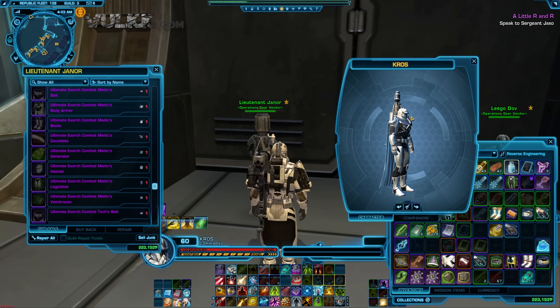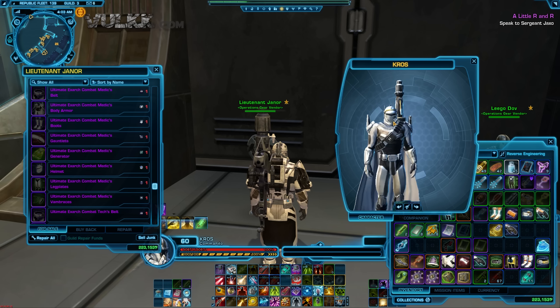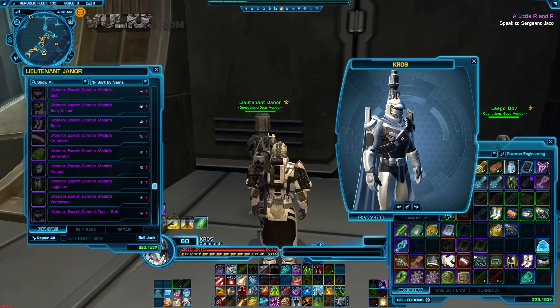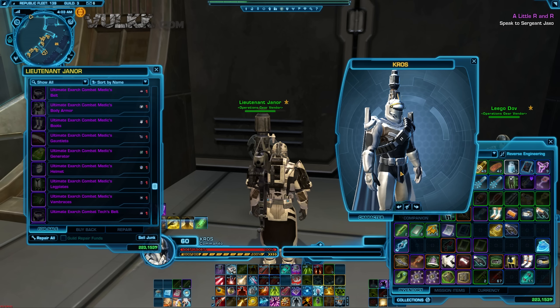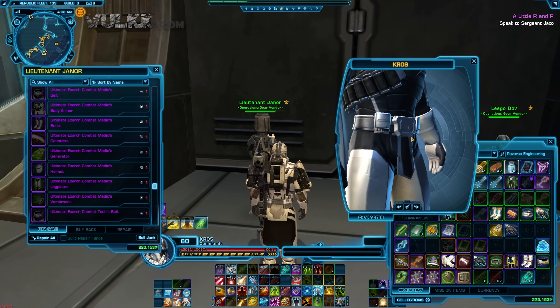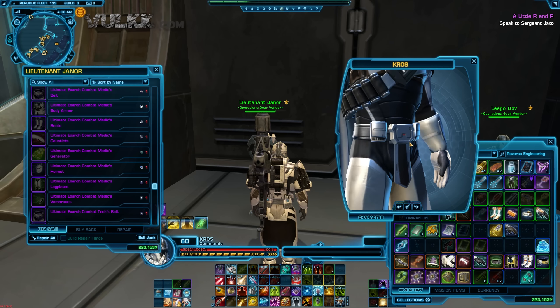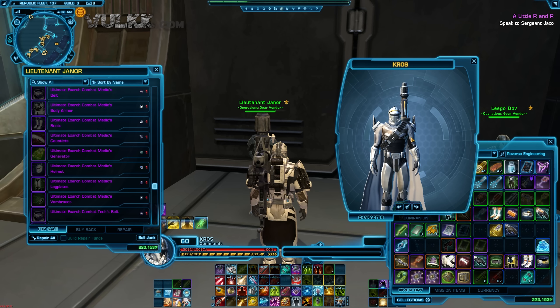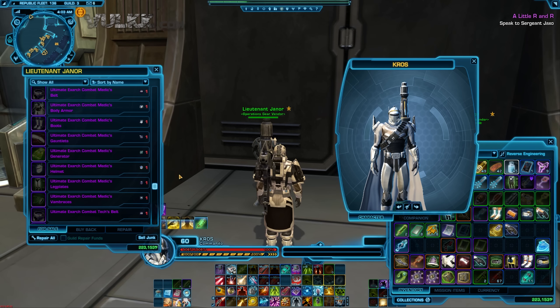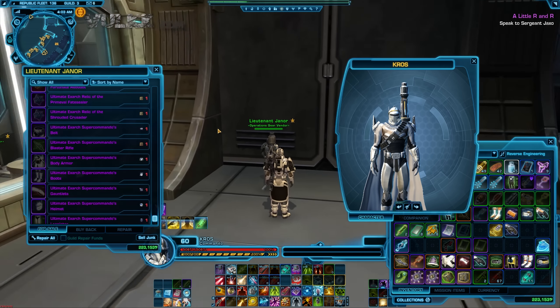It looks kind of similar to the previous one — this one is white. Did you notice? It's white. Not bad. I think this motif with the belt thing hanging down is not a bad idea, and so far BioWare has been implementing it in every class that I have inspected.